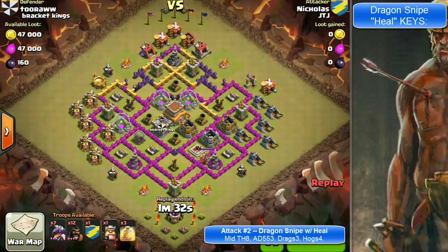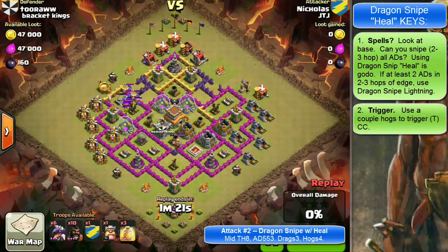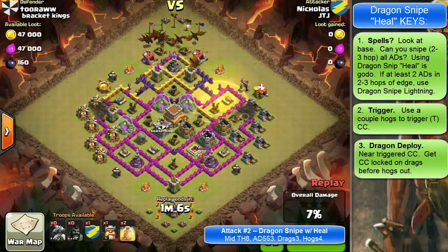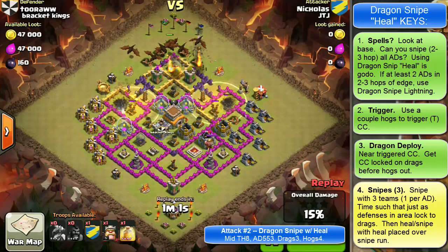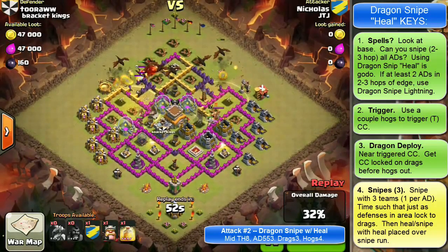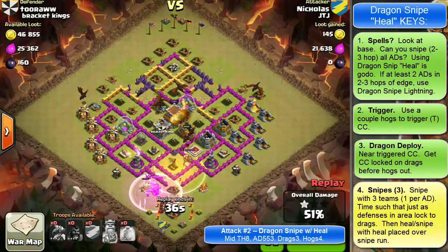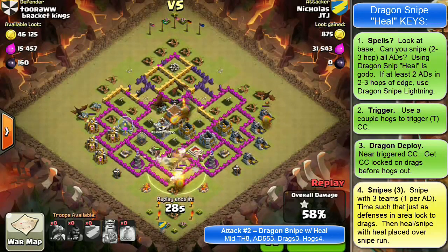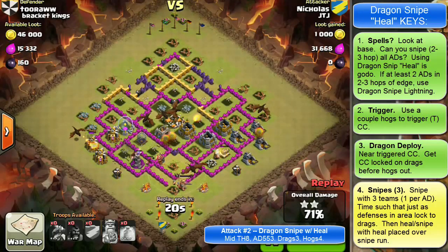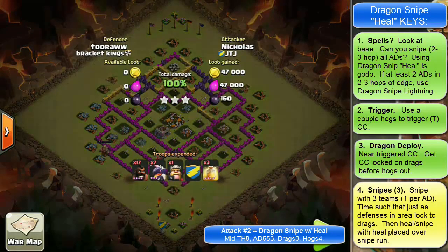Attack number two is a Dragon Snipe using a heal spell, where all ADs are within two to three hops of the edge. First, trigger and pull out the CC — critical with any hog-based attack. Get the CC locked onto the dragons before deploying your snipe teams. Ideally, wait a bit to let the dragons take some damage and defenses lock on, then the heal spells will restore the dragons as they push through. The hogs go in, get healed, and the ADs go down. Note how the Barbarian King is used at the bottom to distract a heavily defended AD — multiple ground units and wizard towers — so the king goes in first, they lock onto him, hog team goes in, heal goes down. Three-star.